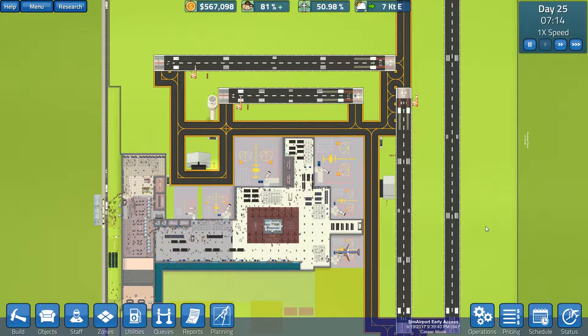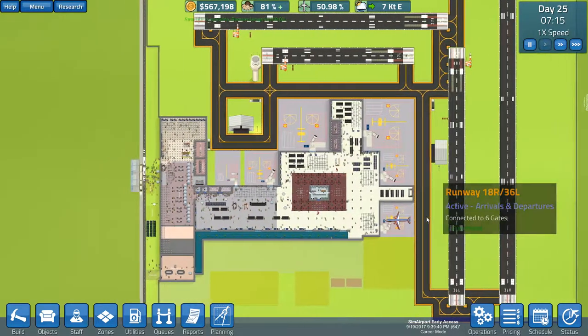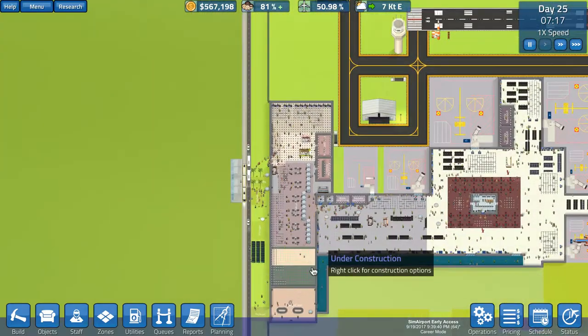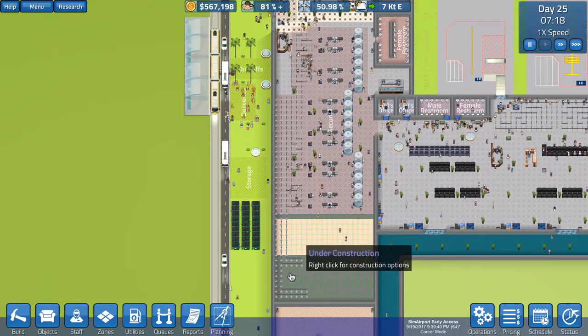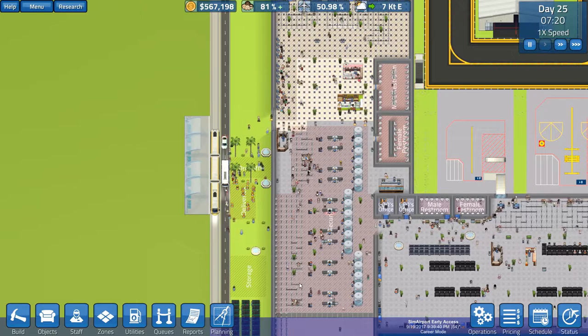Hey everybody, it's me Sean. Welcome back to Sim Airport and thank you for joining us as we continue our exciting mission from last time. What did I do at the end of the last episode? That's right, I went through and I redid all of our queues over here. So we've got these two queues set up for the future, and we have all these queues set up for the present.